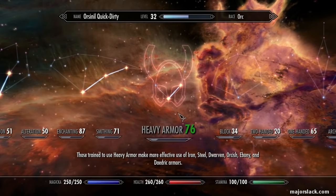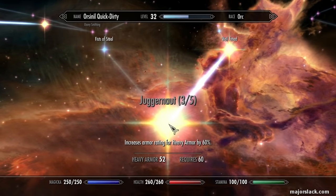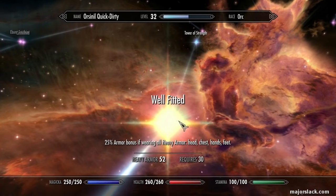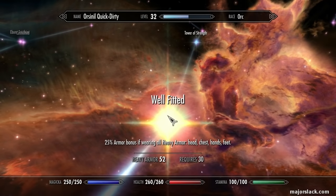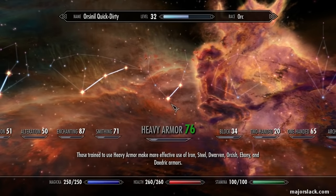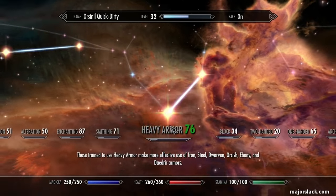In the heavy armor skill tree, I have three points in Juggernaut. Each point increases your heavy armor rating by 20%, so now it's up to a 60% improvement with three points in Juggernaut. And you get a further 25% bonus if you're wearing all heavy armor on head, chest, hands, and feet — so I have the Well Fitted perk. You need heavy armor up to 30 to get Well Fitted and up to 40 to get Juggernaut three.